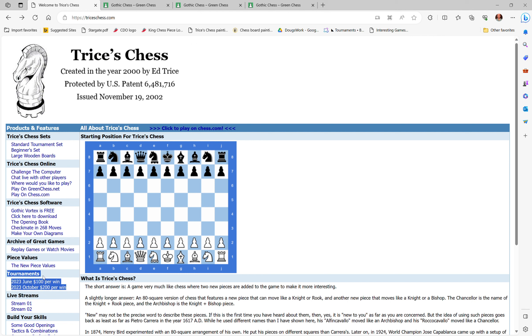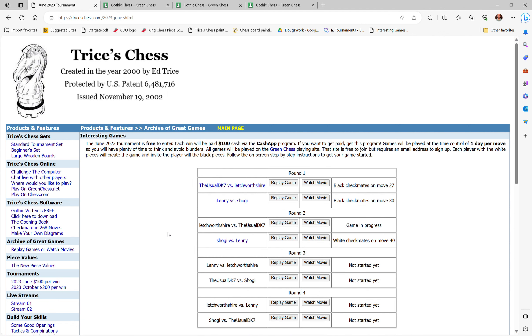On the tournaments page, the October tournament is so new that the hyperlink doesn't go anywhere yet, but we do have a number of games you can view and play through. How did I get to four hundred dollars? I won one October game, and then two games in the first two rounds of the June tournament at a hundred dollars each.